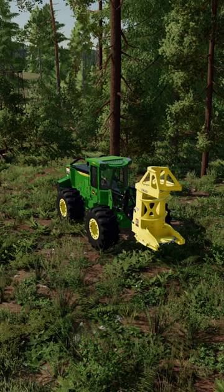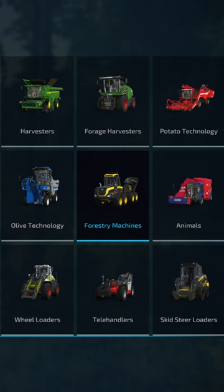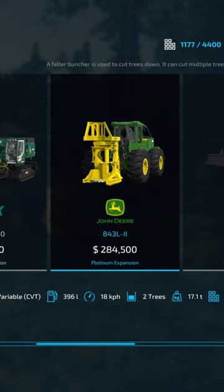This is how you use a feller buncher in the new Platinum Expansion for FS22. You can find it under Forestry Equipment. It costs 284,500 and it can cut up to two trees at once, with a maximum tree diameter of 58 centimeters.